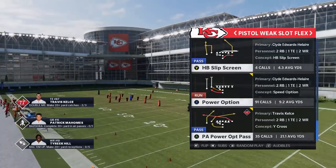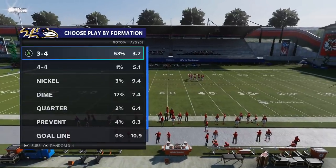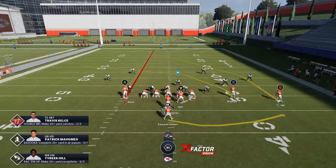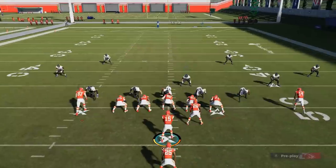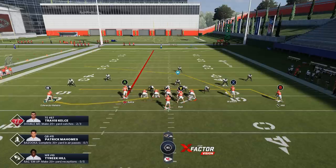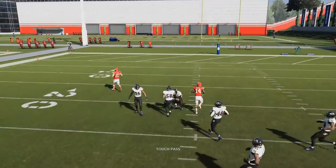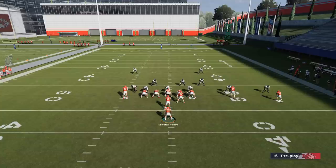The PA Power Option Pass is a play you can run against just about any defense. I find it's best to run it to the open side of the field from a hash mark. Streak the A route, put the B route to drag, then motion out this running back and leave them on that swing route. If it's a cover three and you have a fast enough tight end, the tight end will a lot of times get open right over the top. You need about a 97-speed tight end for that to work consistently on your MUT team.